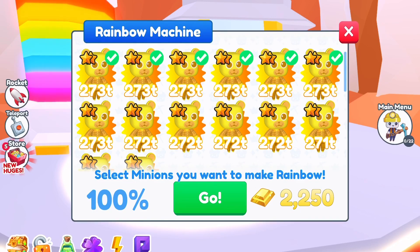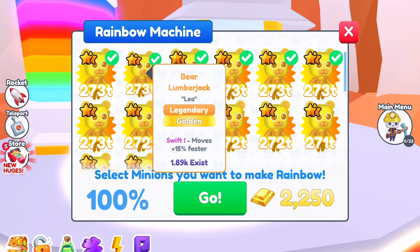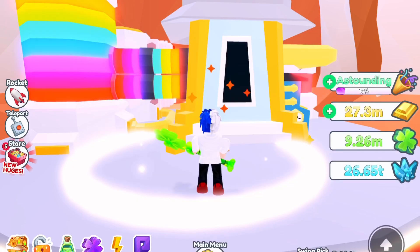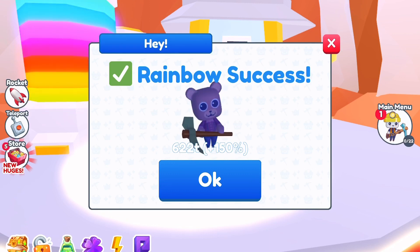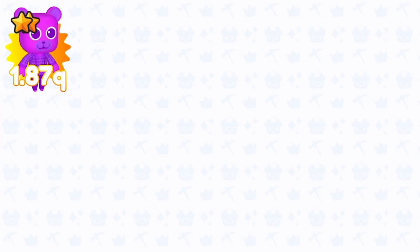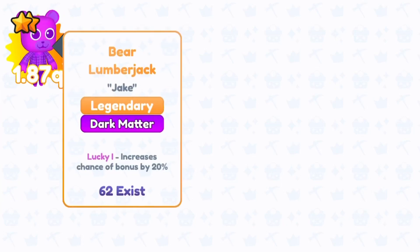The Bears I really struggled to get — I did buy a few for around 2 million each and was lucky to even find them. But look at the power: as a rainbow legendary, 622 trillion. As a dark matter, 1.87 quadrillion. Imagine that — only a legendary and it has 1.87 quadrillion!